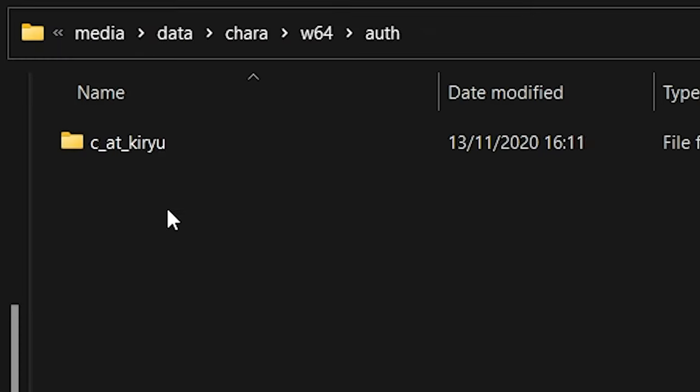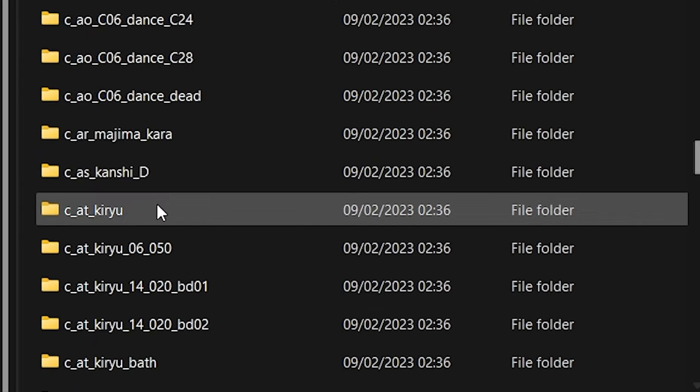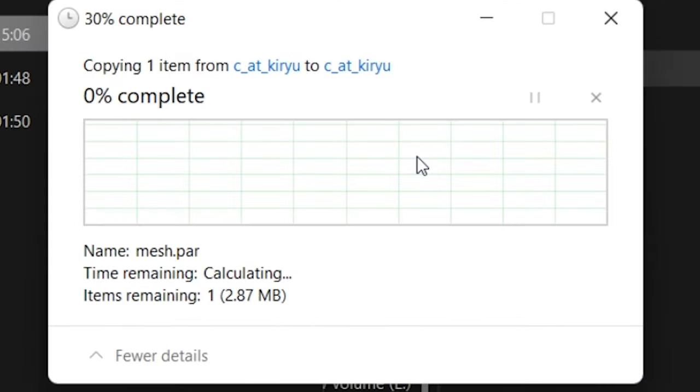Now do the same for the cutscenes. Copy your mod back to the game directory and find Kiryu's cutscene folders. Then paste and replace in each folder.